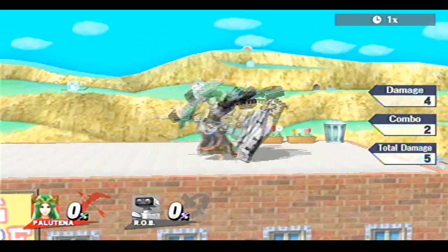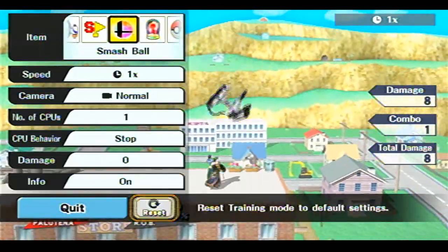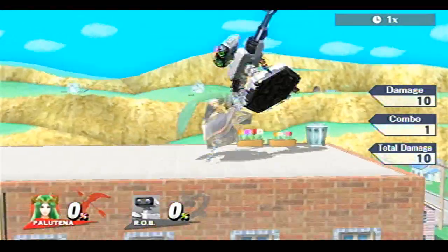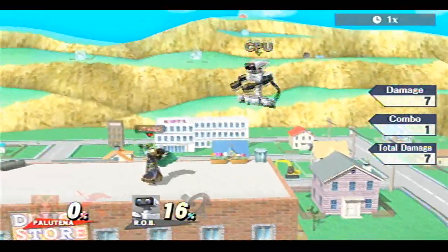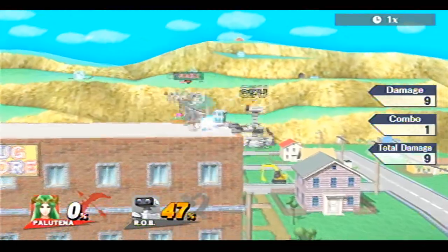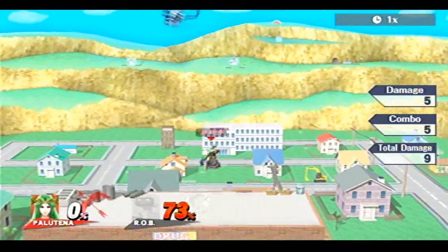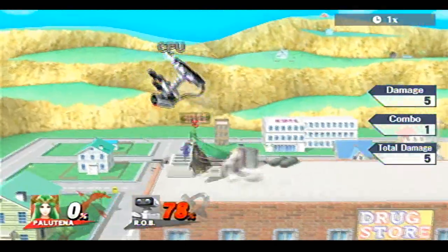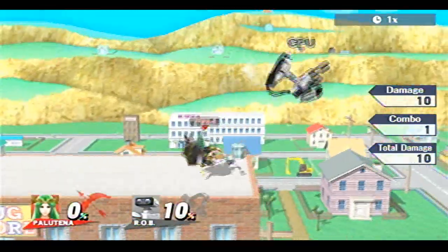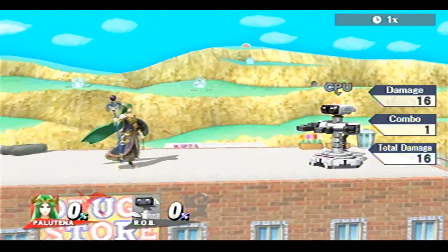Let me check how much damage her throws do. Forward throw does 5 — that's pretty weak. Back throw does 9, up throw does 8, and down throw does 10. So there's really no reason to use forward throw unless you want to throw them off the edge. Generally you want to use down throw because it leads into more follow-ups and better options. Up throw seems good as well, because up throw can be comboed into up air, and her up air is strong — it's actually a kill move. Back throw deals 10, that's really good, and down throw is only 5.